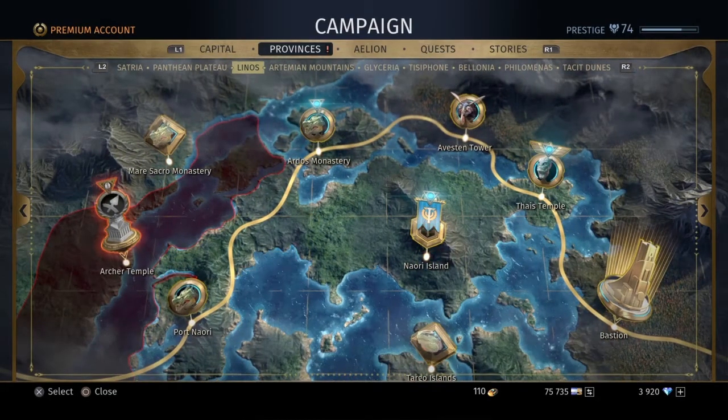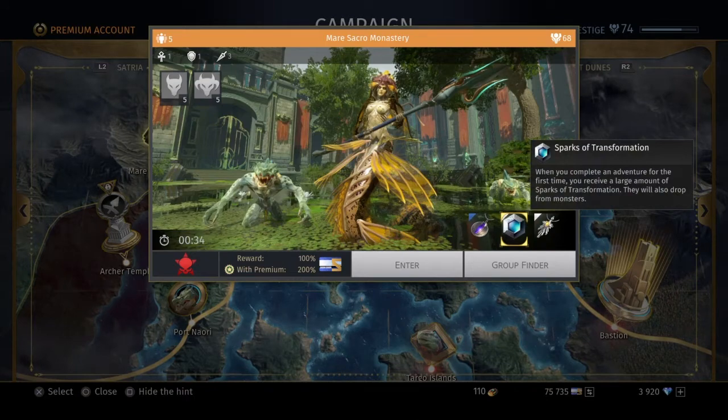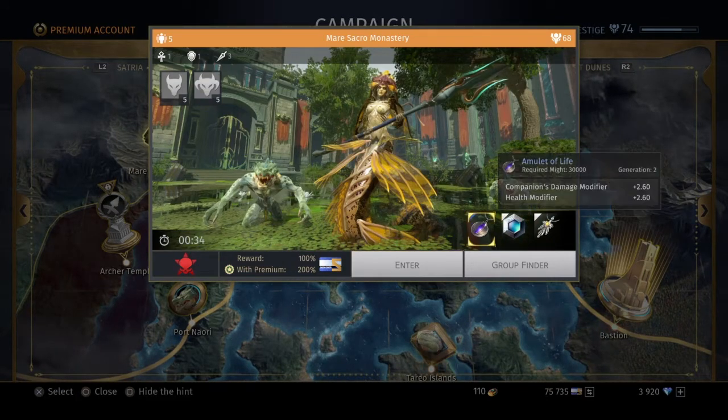Next we got Marisacro Monastery, and here you can get an amulet if you aren't strong enough to go into Isabella yet. I feel like a majority of the players are strong enough, though — it's only like a level 70 instance.